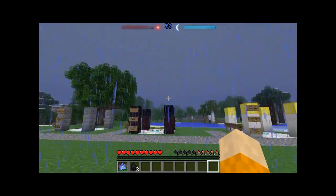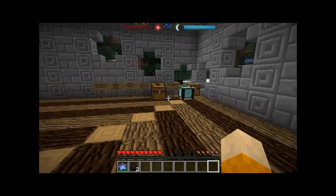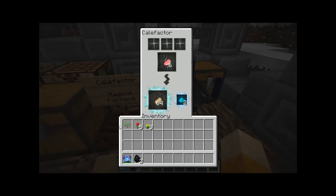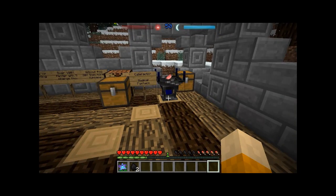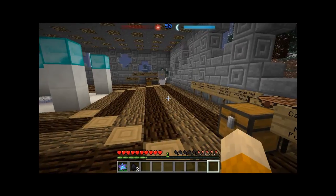That wraps up today's spells and device tutorials. Looking back at the califactor: it cooked all the pork chops and ended up with 64, meaning it duplicated six pork chops thanks to the light nexus bonus. It also generated two ventium dust. So even though it's slightly slower than a regular furnace, the duplication chance and ventium dust production make it well worth using.